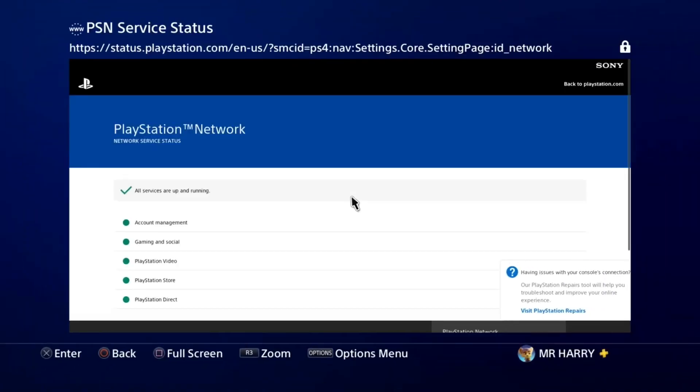Check your PlayStation Network Services status — all should be working. Sometimes the server is down, which is why you can't go online, or your network is not connecting.